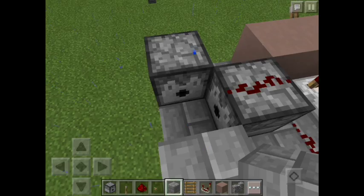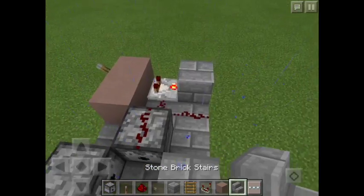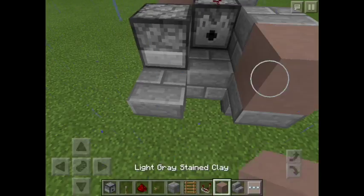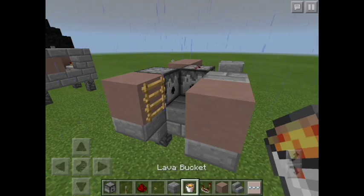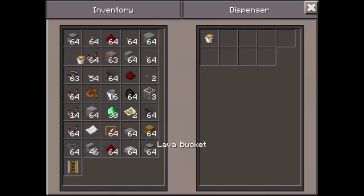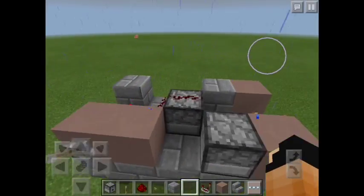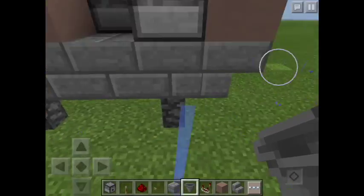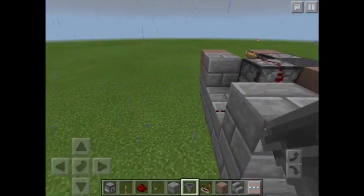Grab stone brick stairs and place them like this, then a ladder, then some lava — place that there.